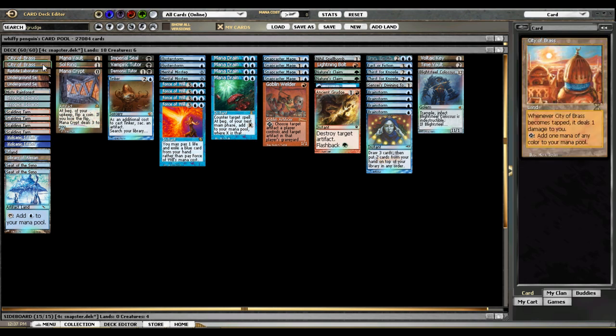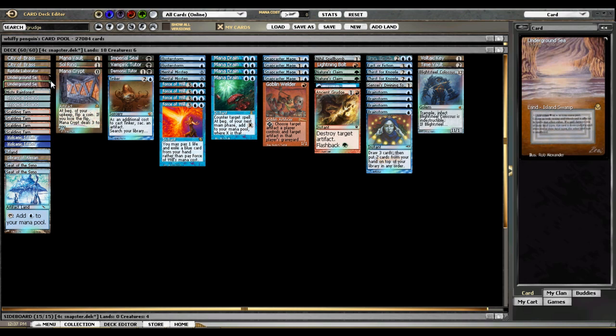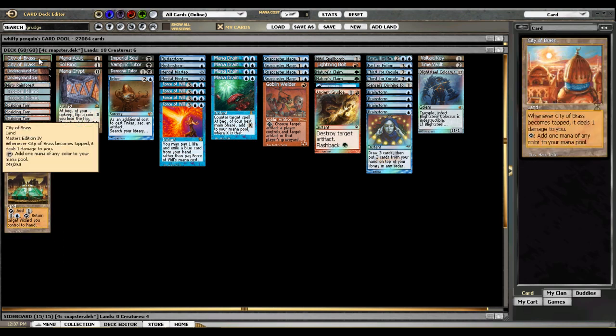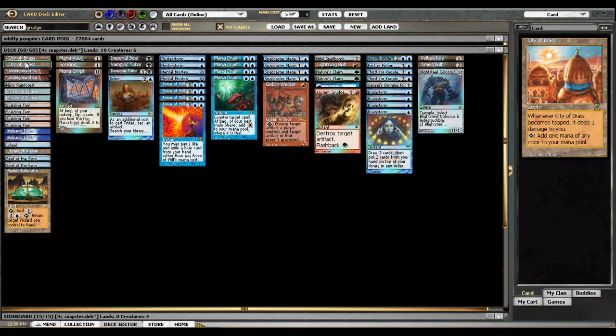Let's start with our mana base. We've got 18 lands. I don't like that there's only 18 — this is a very mana-hungry deck. I had 19 lands in here for a long time, but I decided to try the 18 out and see where that got us. With a four-color mana base, we are using City of Brass, a card that is often underutilized in Classic. Very few decks want this besides Drench. If you're running two colors you don't need City of Brass, but at four or more colors it helps out.